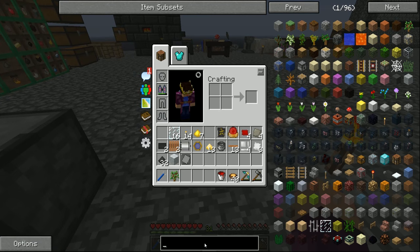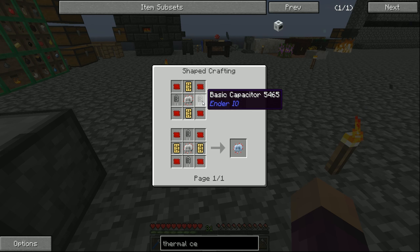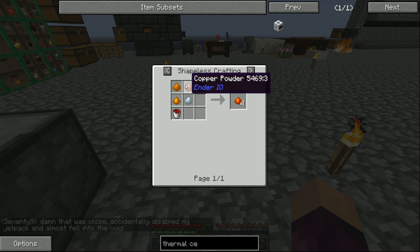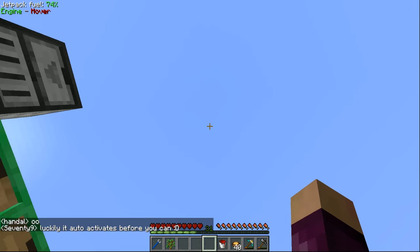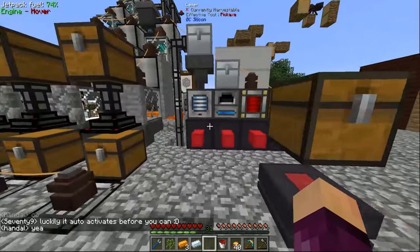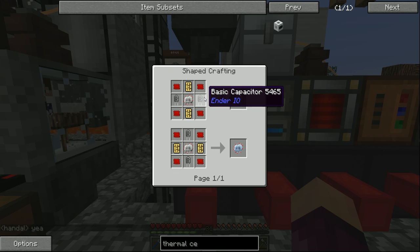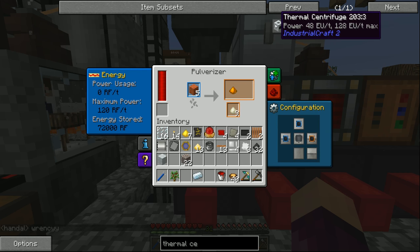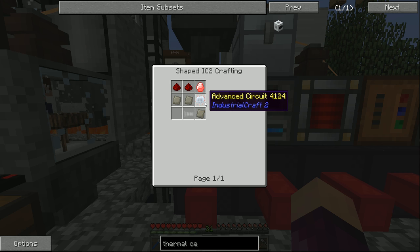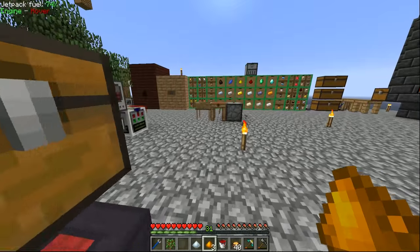Going back to the thermal centrifuge quest, the mining laser requires an advanced circuit, the advanced circuit requires a basic capacitor, the basic capacitor requires some signalum, and to get signalum we need destabilized redstone as well as three copper powder and one silver powder. So let's quickly craft three copper and one silver and throw them all into the pulverizer - which is now twice as fast. After that, all we need is four redstone basic chipsets, which we already have, plus two intricate circuit boards requiring gold and redstone in the carpenter, as well as a normal circuit.